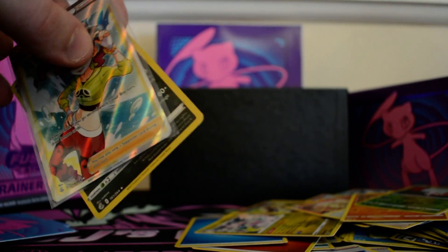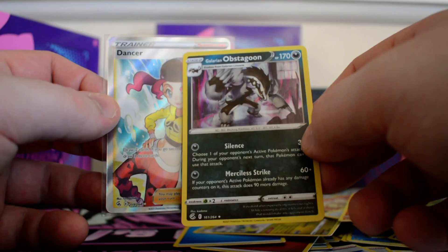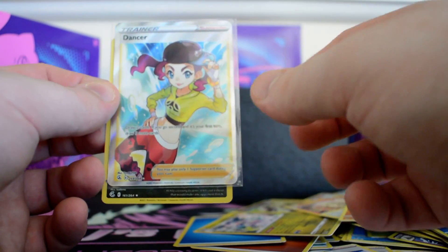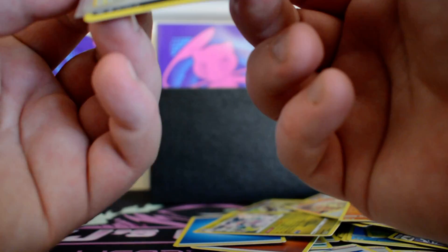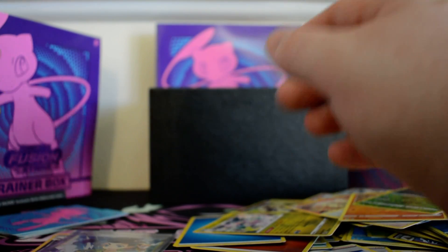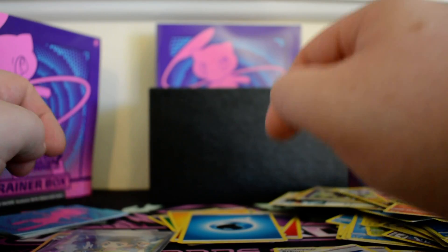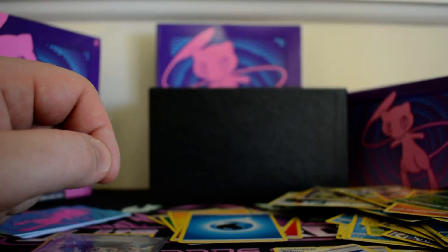Well, that's going to wrap up this video. I only got the Galarian Obstagoon and the Dancer, which is a bit off-centre towards the right — nice looking art though. Hopefully you enjoyed this video. Make sure to check out JJ's Cards in the links below. Enjoy the rest of your day and I'll see you all next time — see ya!